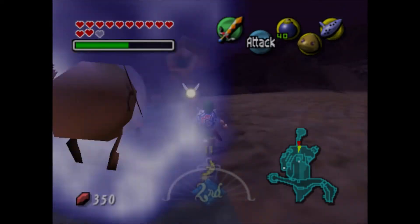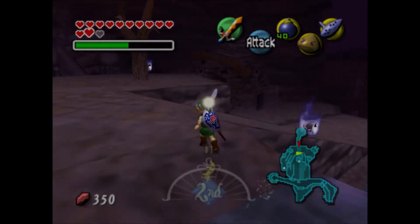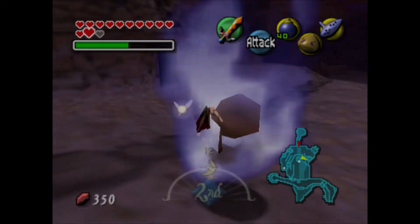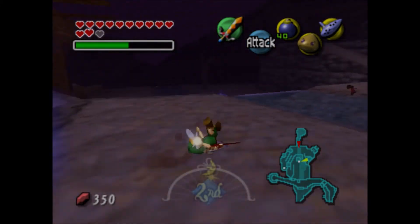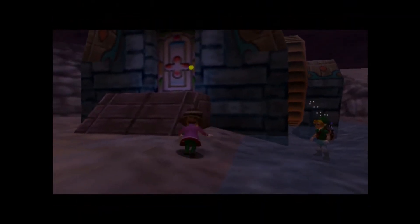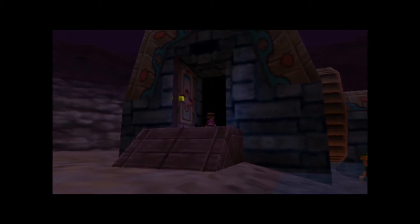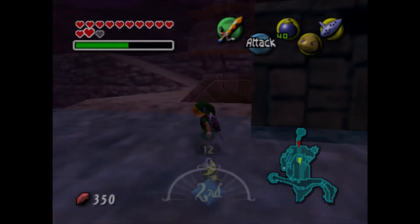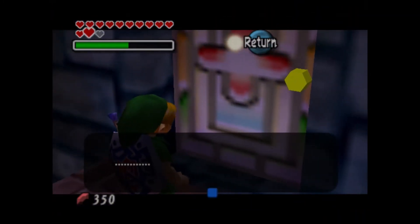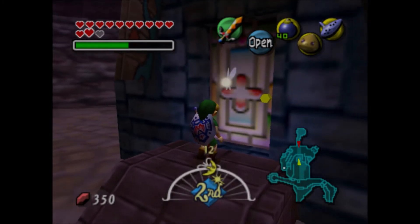So Skull Kid has cursed this area, which is the main reason why the undead are now here. As you can see, the music box house is still playing. Now what you need to do — a girl is here and she's going to hide back inside. I think you might see where this is going.